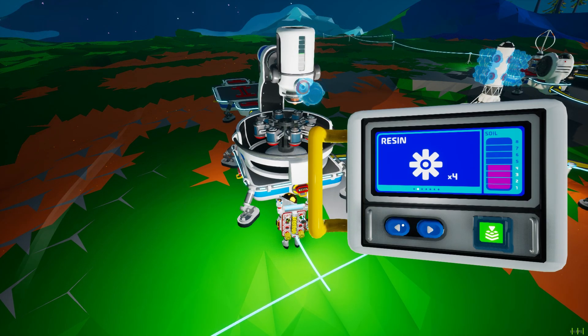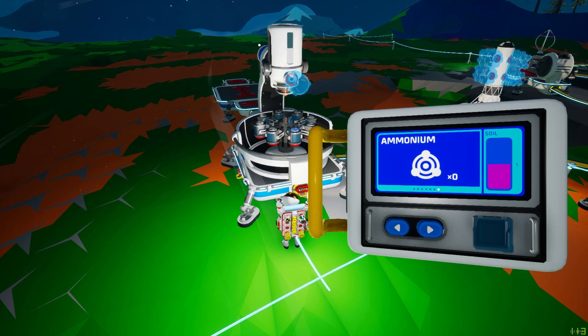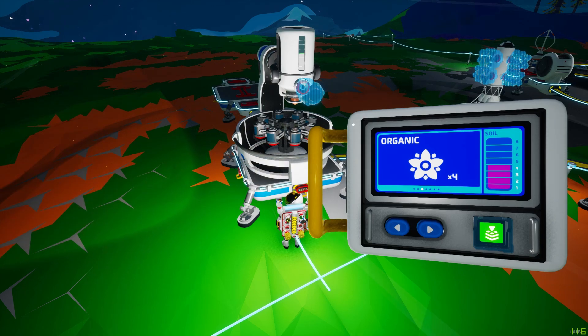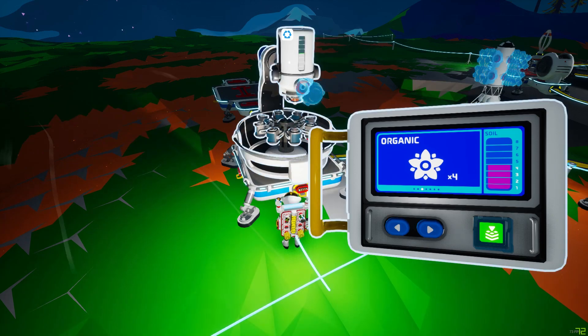Compared to the previous video, that one had all the resources available in Astroneer 1.0 — here it's only certain starter resources. If you click through you'll see those lines change. For certain things like graphite and ammonium you have to fill the entire container just to get one in return, but for example compound, resin, and organics you can get four when you've only filled it halfway.